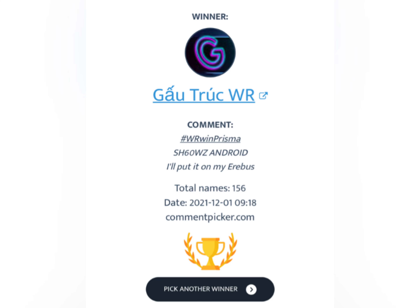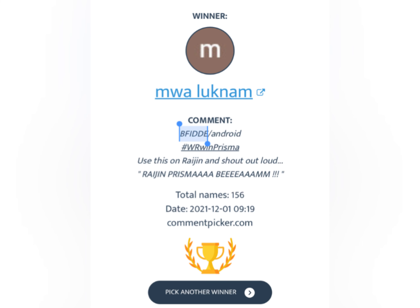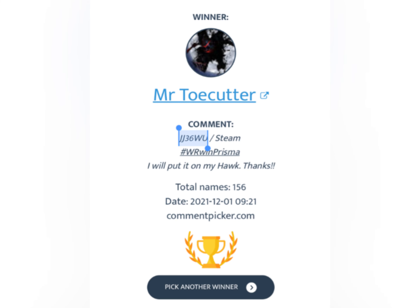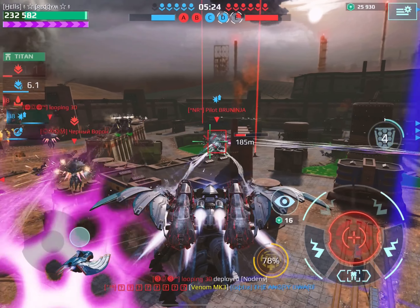The third winner is Looknam — congratulations, bro! You will use this perfect weapon on your Rajin. Shout out loud, that is great! Have maximum fun with this, congratulations. The fourth winner is Lou Jason — congratulations, bro! You got this amazing weapon for your Erebus, have maximum fun with it. And the last winner is Mr. Toe Cutter — you will put it on your Hog. I think that will be a really great build, congratulations bro, have maximum fun!